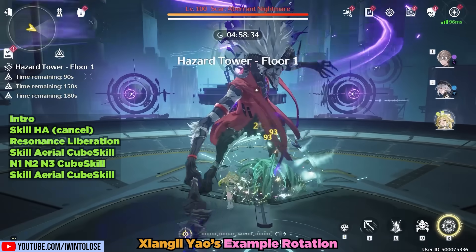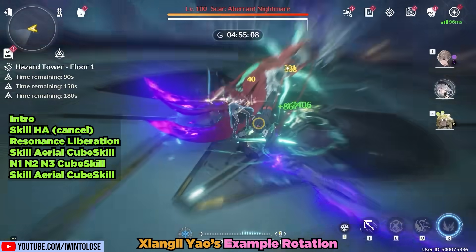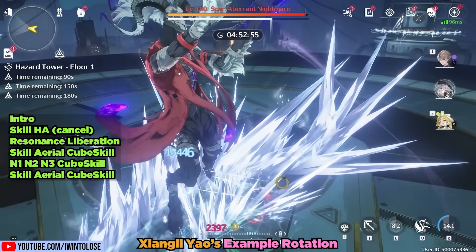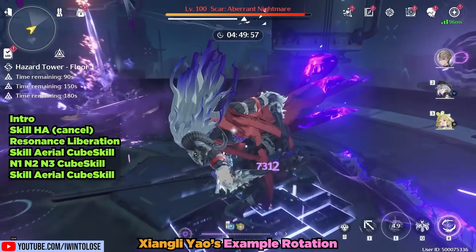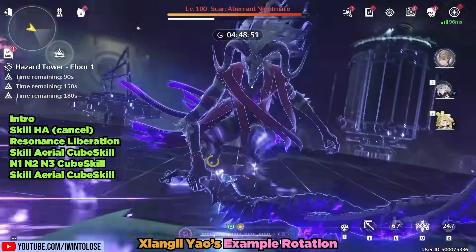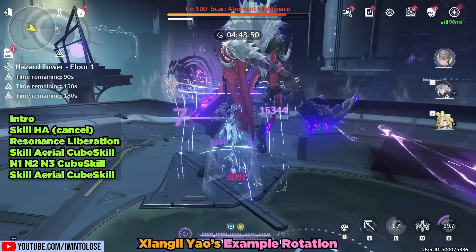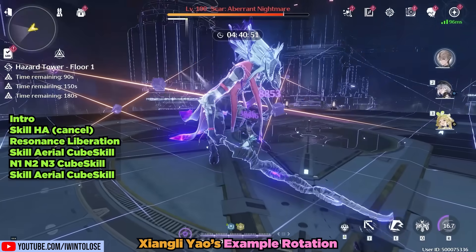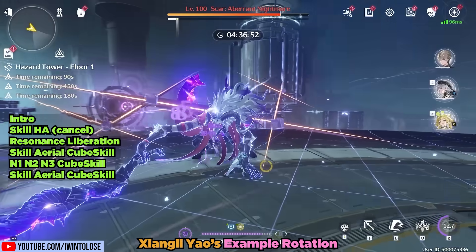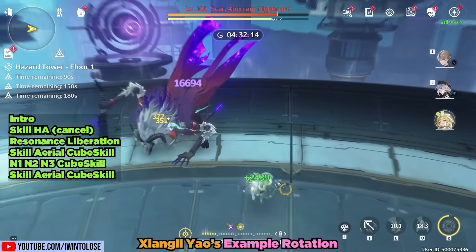In this example, we bring Xiangli Yao onto the field via his intro skill. I chose to use his skill and a heavy attack, which I canceled the heavy attack's animation with his Resonance Liberation. The skill and heavy attack prior to his Resonance Liberation is optional, but it's an effective and fast way to get two stacks on the five-piece Void Thunder for the initial Liberation nuke. Then I simply did the Skill-Aerial Combo, Laser Arm Combo, and Skill-Aerial Combo to throw all three Rubik's Cubes into Scar's face and outro out. After a bit of practice, this rotation becomes second nature.